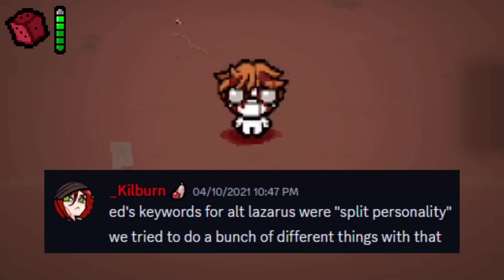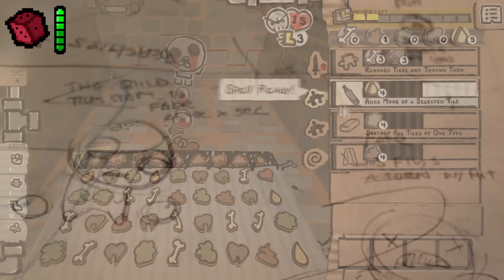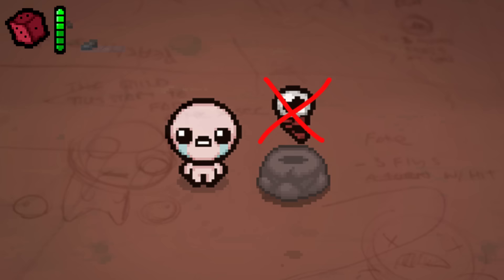Peeper 2010 Concept. Before the Peeper was a boss in the Isaac timeline, a different version came from another game by Edmund, and early 2010 sketches show an early concept of the Peeper as a boss. This entry refers to the Peeper boss, not the item.